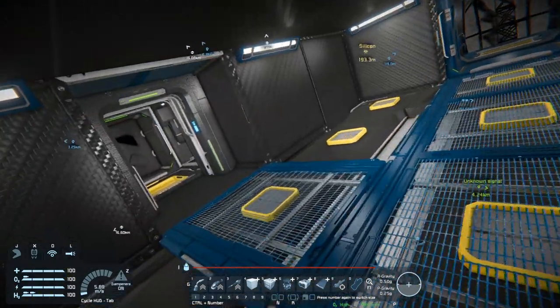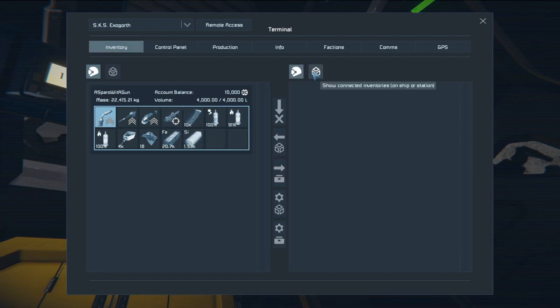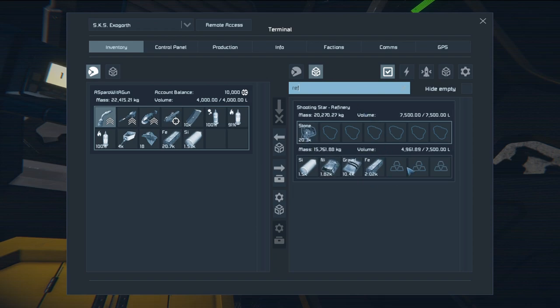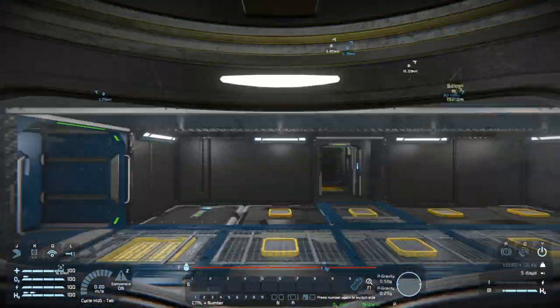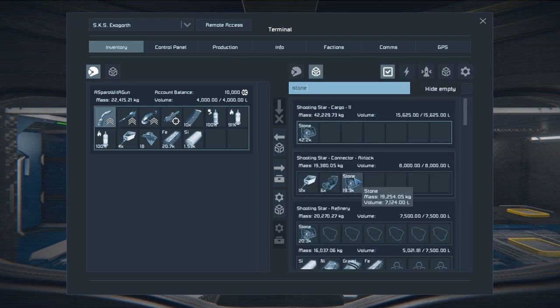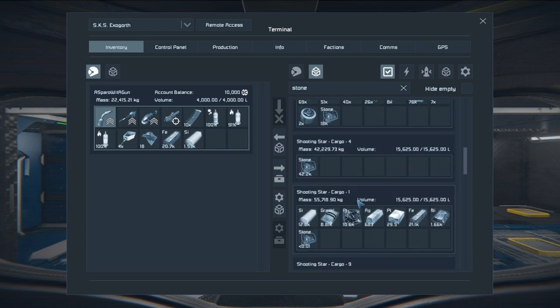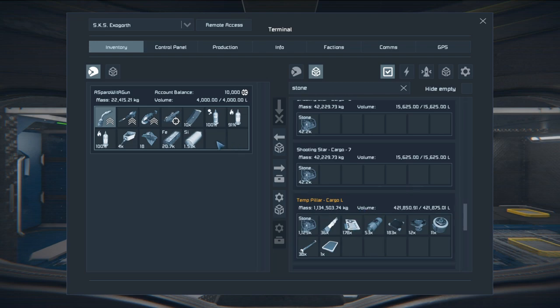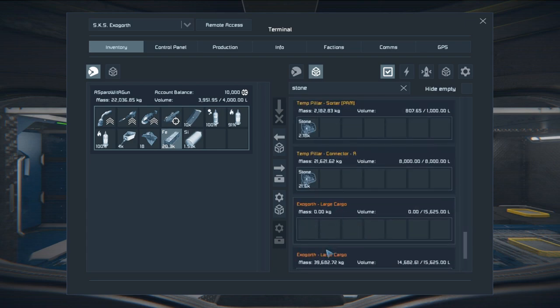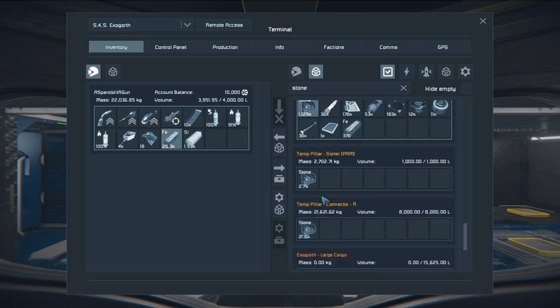I've also run into an interesting situation where we have like no room for anything. I had to pull stuff into my inventory because the refinery was filling up. The stone is getting ridiculous — every storage component I have is full of stone. All of my cargo containers, even my connector for the airlock, is full. I'm basically trying to balance the hope that volumes will balance out at some point. It looks like the Exegorth is still trying to offload into the large container.